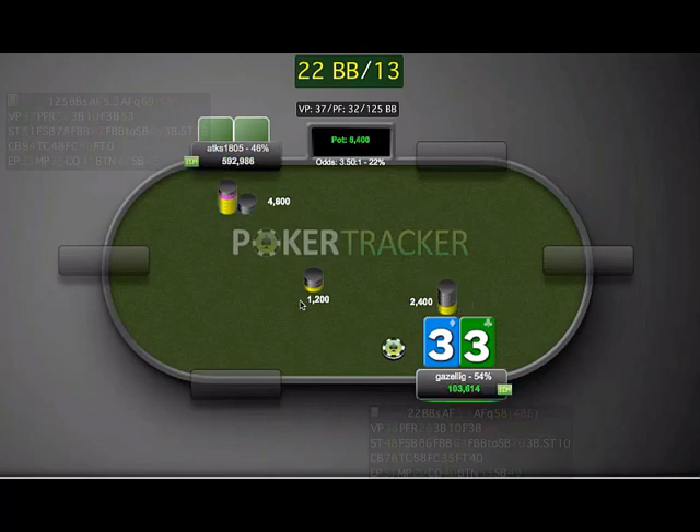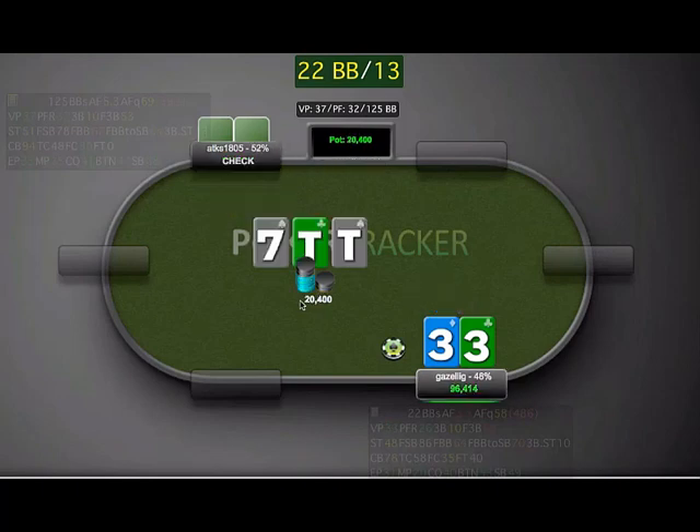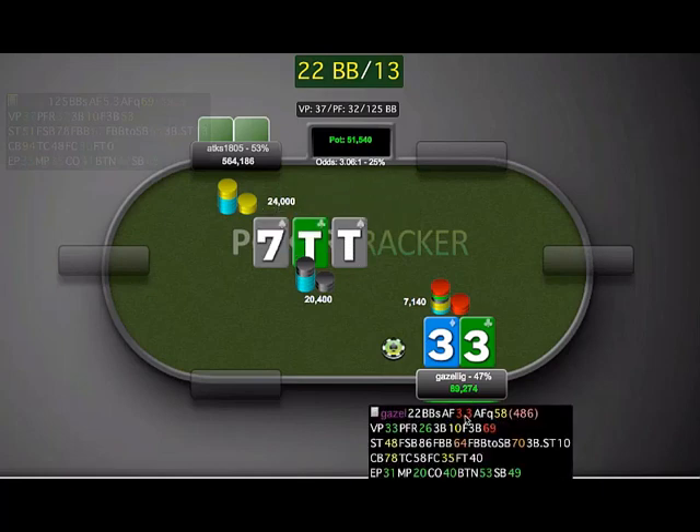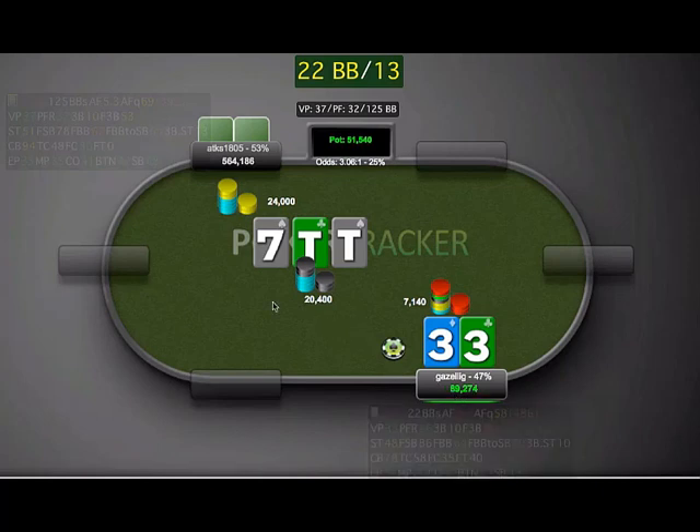Pocket threes — I think we definitely have to open, but it's not going to be easy to play post-flop. Definitely a board I want to be betting. Unfortunately he makes the raise. He could easily have a ten. He could also just be messing with us — it's a pretty big raise. I feel like this player understood making smaller raises to leverage the rest of our stack. He doesn't need to make it 24K here to commit us to the hand — he could make it 19K and get the same effect. This makes me feel like he's probably trying to get us to fold, but I can't call and see what happens on the turn. So it's either committing now or letting it go, and I choose to let it go.